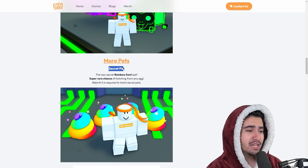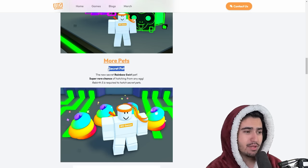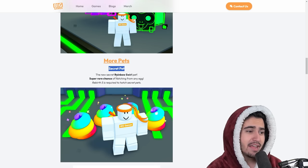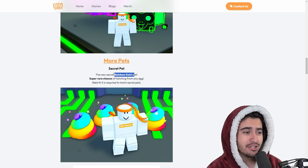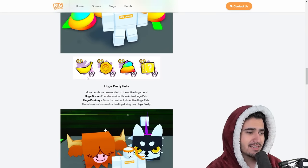They did add the new secret pet to the game. Big Games did a poll on their Discord asking people which secret pet they would prefer next, and the rainbow swirl secret pet actually won. It looks like you can just get it from hatching any of the eggs — it's just super, super rare. There should only be a few of these in existence.